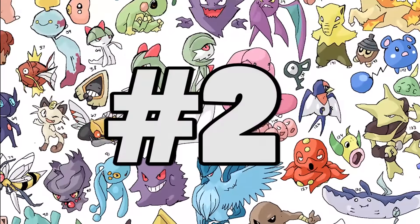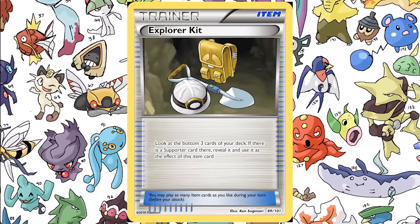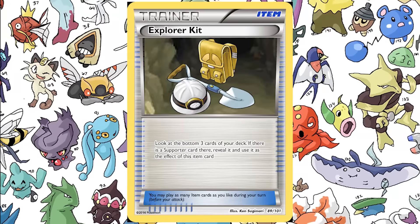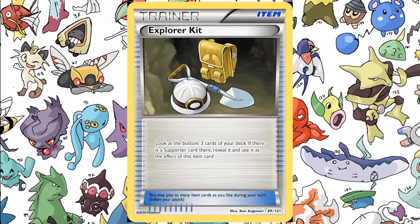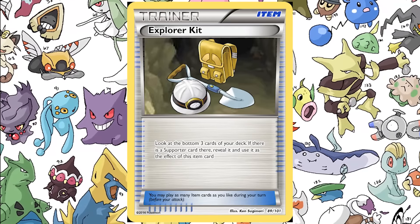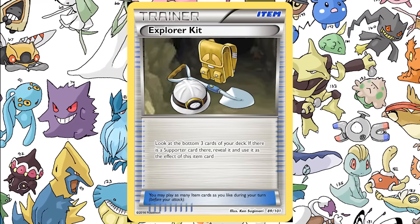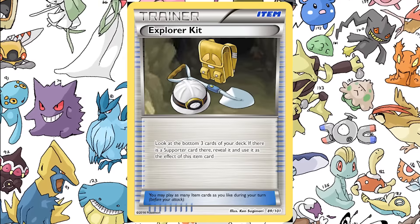Coming in at number two, we have an item card — Explorer Kit. You look at the bottom three cards of your deck. If there is a supporter card there, you can reveal it and use it as the effect of this item card. Wow, okay, this is going to be ridiculously good.